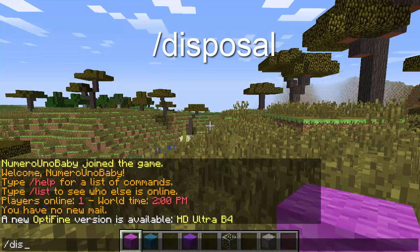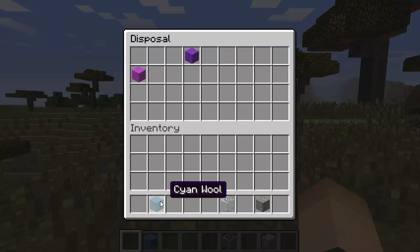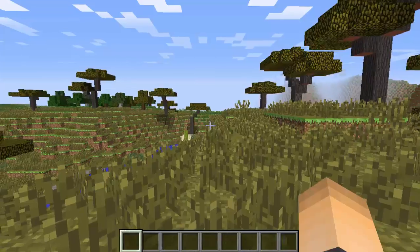It's pretty simple — all you have to do is just type one command in, and you can give the permission on the plugin page to your players. So it's slash disposal, and then I have this junk that I don't want. All you have to do is just click on it and drop it in the disposal.